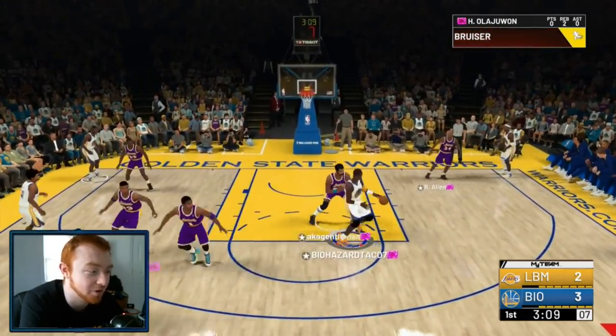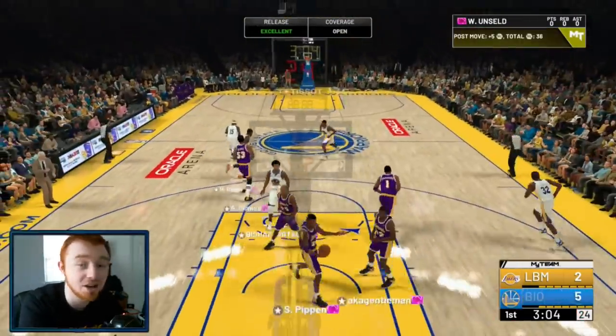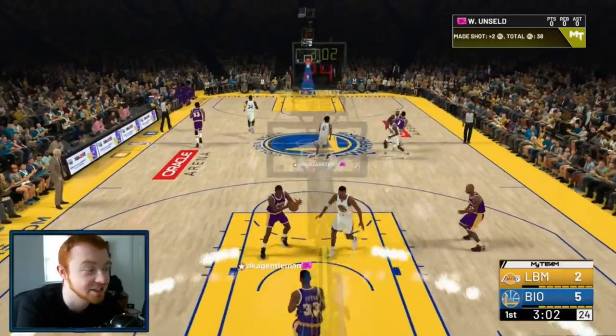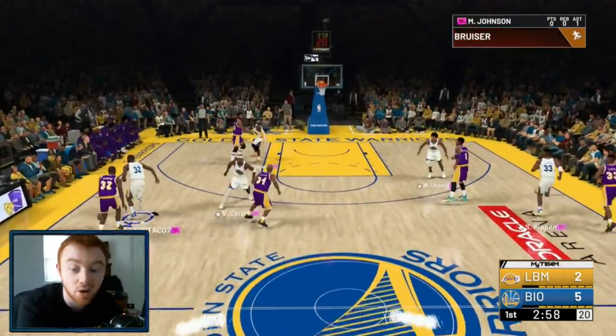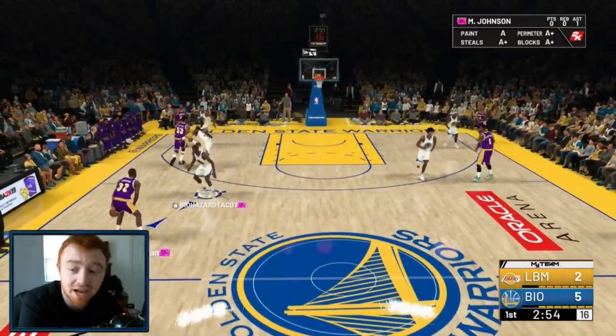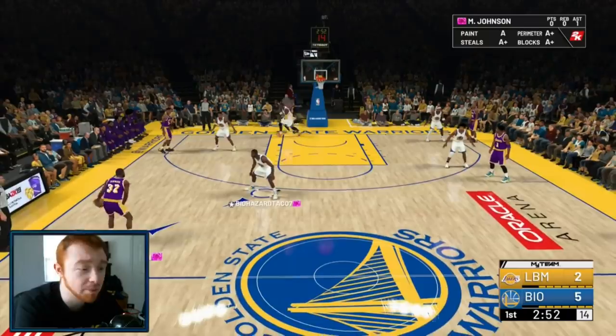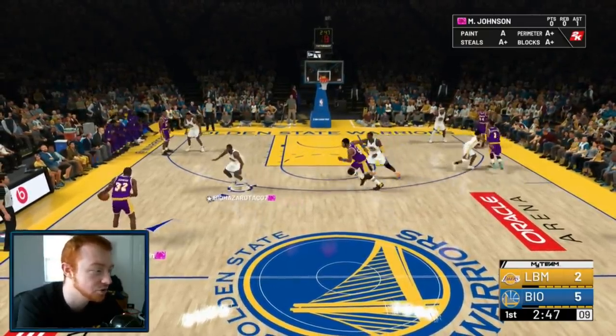Wes Unseld was on a perfect backdoor cut there. If you need to slow the game down, going into the post is very key. This is why I talk about Hakeem being one of the best centers in this game — his post game actually bails me out a lot. When the shot clock runs down and I have five seconds left to score, if I post up with Hakeem that post fade is there almost all game. Very nice, very crucial.